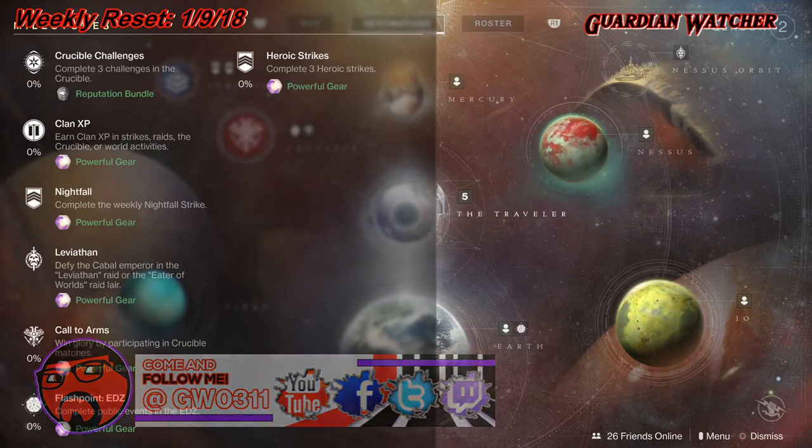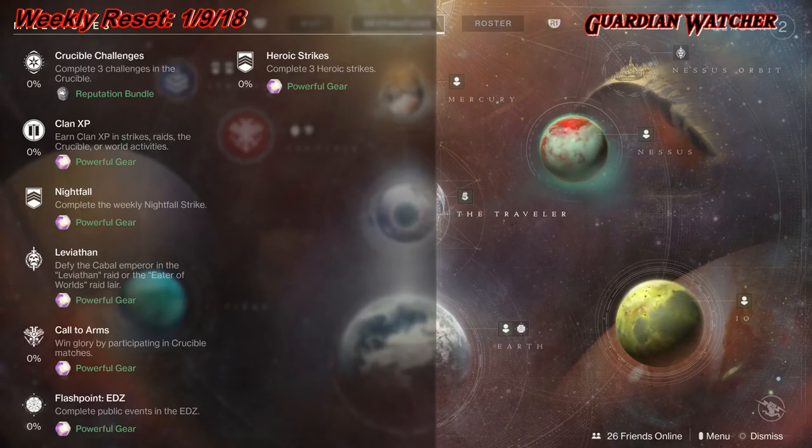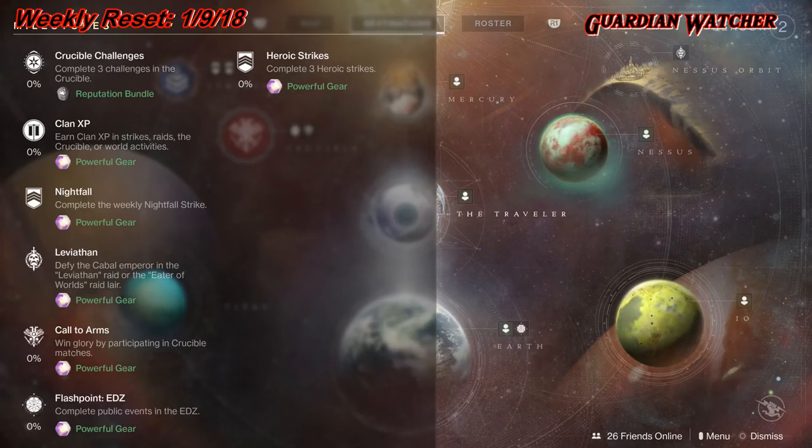This week's Nightfall is the Arms Dealers. Modifiers on this are Prism, which means attacks matching the periodically rotating focus element do more damage, other elemental damage is reduced, and incoming damage is unaffected. Then we have Time Warp Killing Time, where you defeat enemies to extend the mission timer up to a limit. Time durations are 10 minutes and 58 seconds on Normal, and 6 minutes and 58 seconds on Prestige.